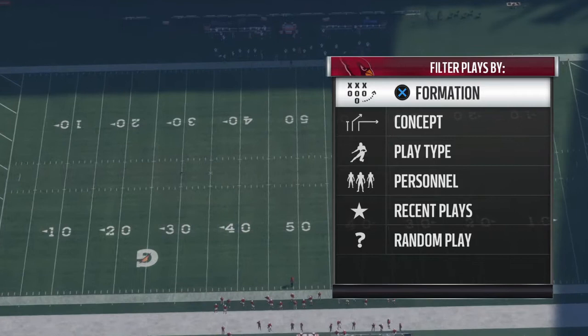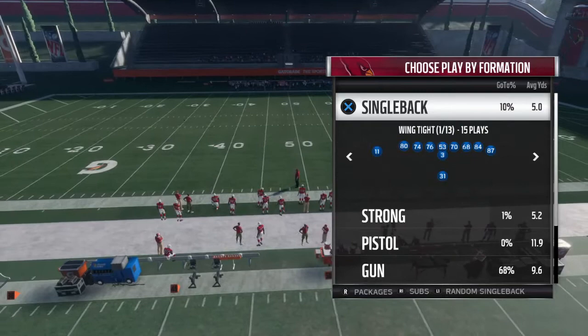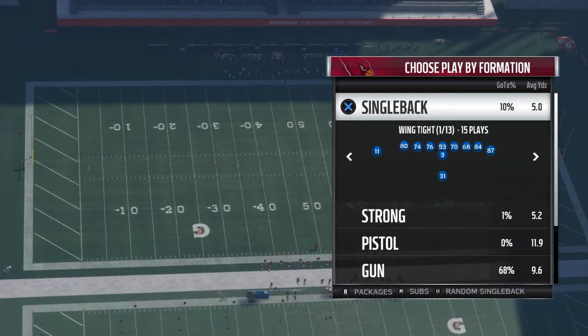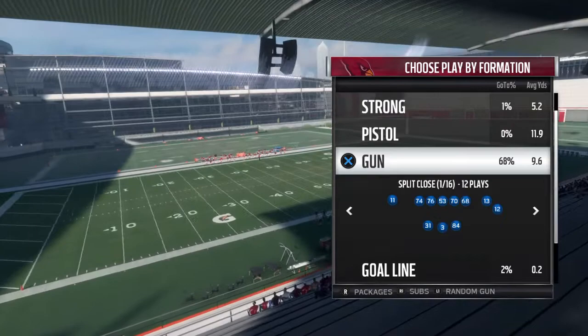Hello everyone, this is Tor. Last year I made four or five videos about my offensive playbooks, and everyone seemed to like them pretty well, so I'm going to do that same thing this year. This year I'm running the Cardinals playbook — I think it's one of the better playbooks. I first tried the Falcons, now I'm at the Cardinals. My head-to-head record is 46 and 17 right now. I'm all-pro first, I've played a lot of head-to-head, and I think I know what's going on in the meta right now.